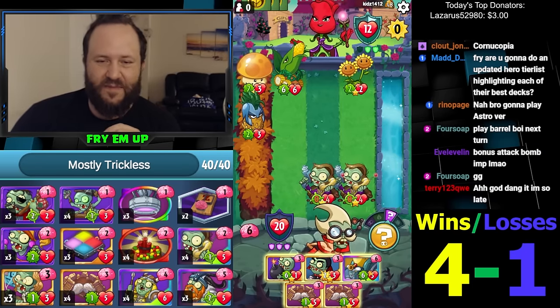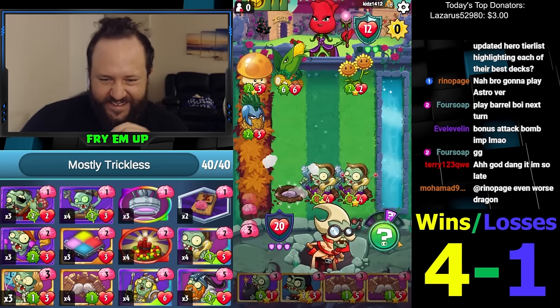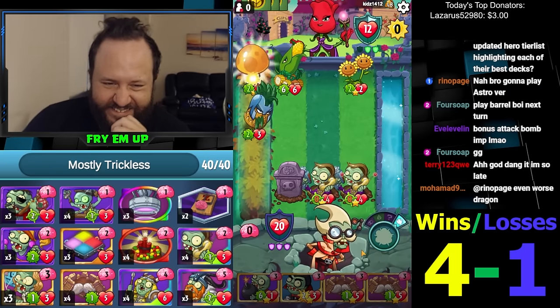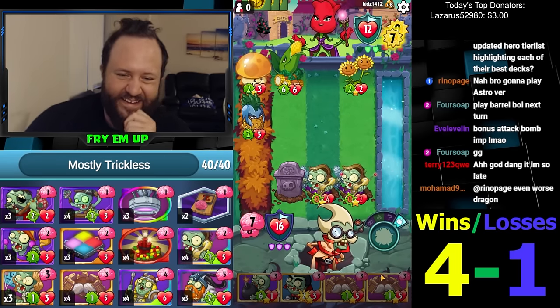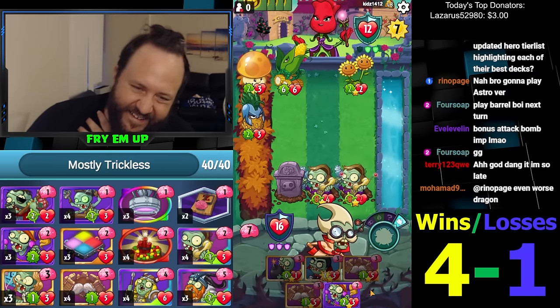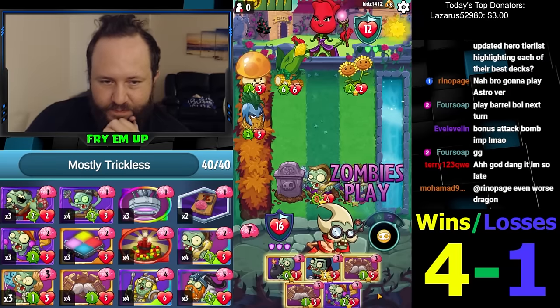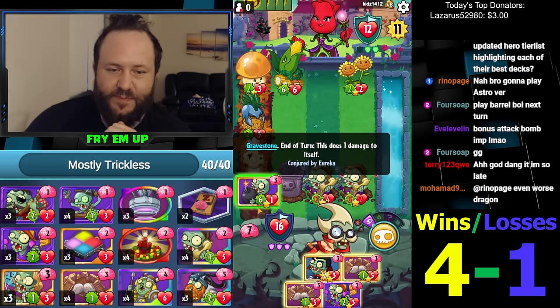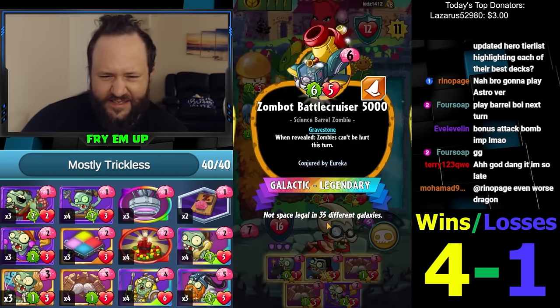I feel like I just commit the Barrel Boy here and then we'll do some things later. I don't know what to do with this game. We need Valk very badly. He gets protected. Wait — end of turn. Does this protect the Bomb? Game mechanics never seen before! Does the Bomb live until next turn? Because this says end of turn it does one damage to itself, and this says zombies can't be hurt this turn.